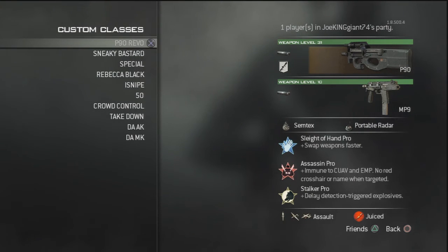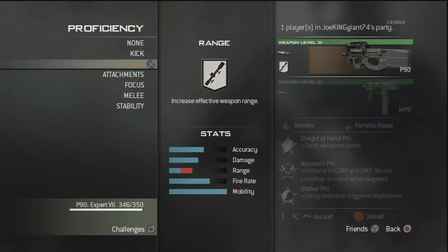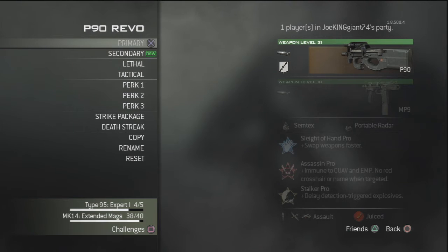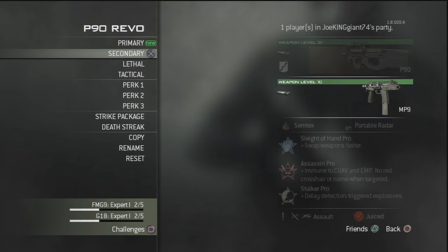Here's the P90 Rebel — they're both the same, so I'll explain it for both. As you can see, I have the P90 with the Range and Silencer attachments. The reason I have Range is because it cancels out the downside of the Silencer. If you just leave the Silencer on by itself, it lowers the damage and range of the P90 significantly. Without the Range attachment, the P90 will literally suck, so it is important to attach Range to make it stronger.